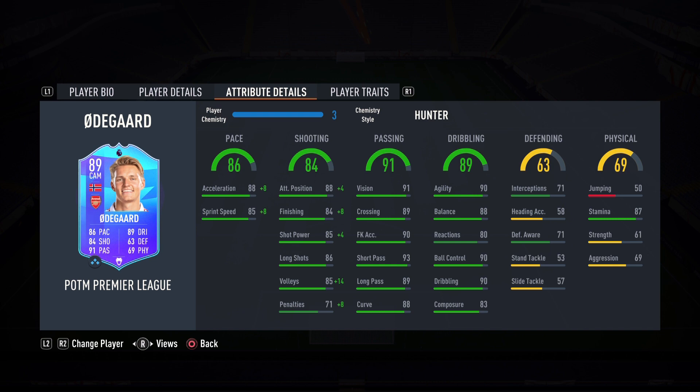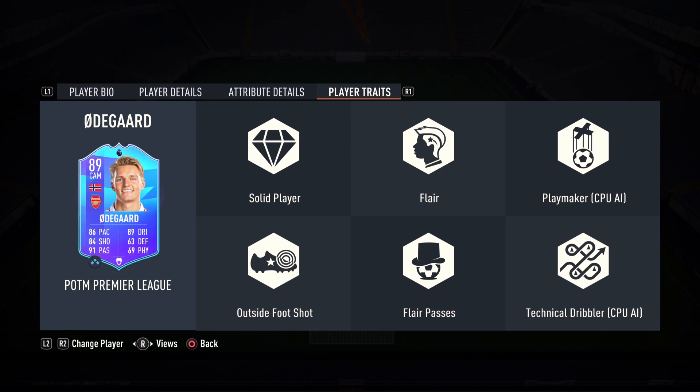Dribbling is 89: 90 agility, 88 balance — talk about meta — and 90 ball control and dribbling. This card is going to be phenomenal in that number 10 role, playing him at CAM in a 4-3-1-2. Defending is 63 with 71 interceptions and 71 defensive awareness. Physical is non-existent but he has 87 stamina so he should last the whole game. Player traits: solid player, flair, playmaker, outside the foot shot, flair passes, technical dribbler.